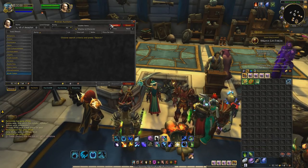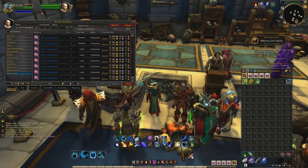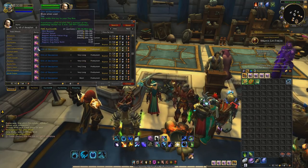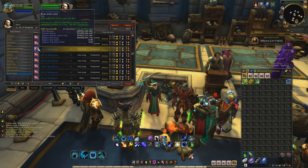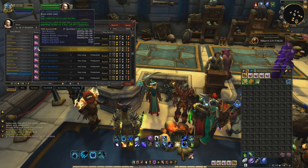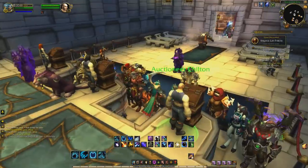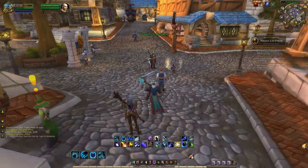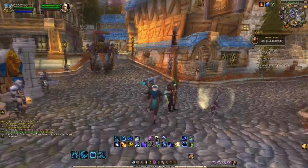We're gonna be farming the Orb of Deception. As you can see on my server, some people are knocking the price down, but it still goes for a pretty good price. The minimum market value is the lowest you can buy it for, and the regional market value — the average across multiple servers in your region — is around 40,000 gold, so on the NA region you're looking at roughly a 50k item.